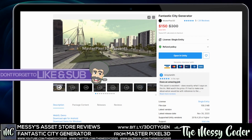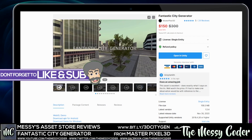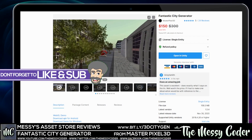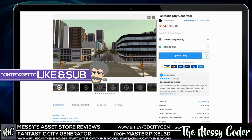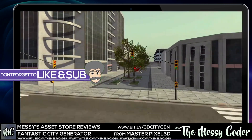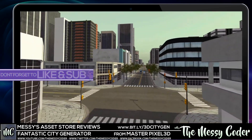Hello my beautiful Badgers, Messy Coder back again inside Unity playing about with a fantastic city generator from MasterPixel 3D. Regular price $300, currently on sale at $150 because it's 50% off - that's half price. Half of $300 is $150. I was lucky I got this gifted.